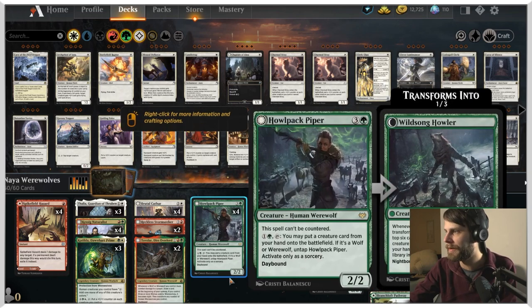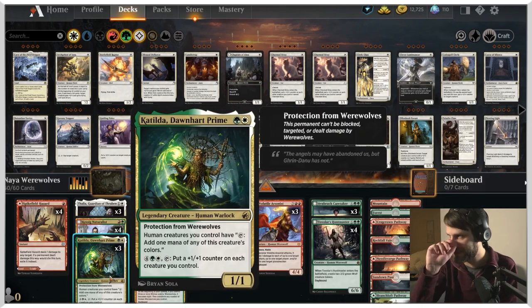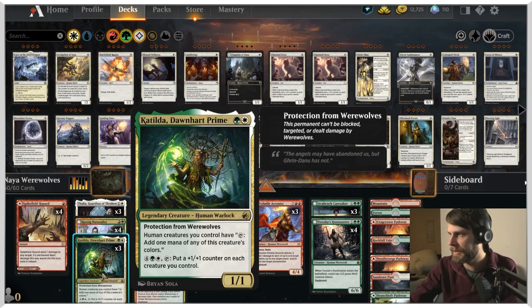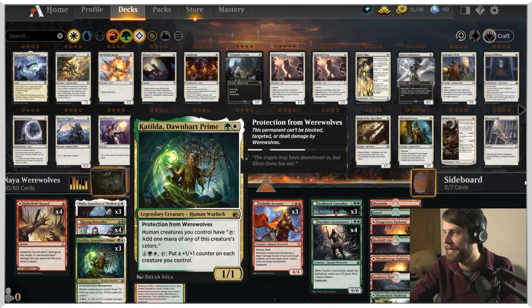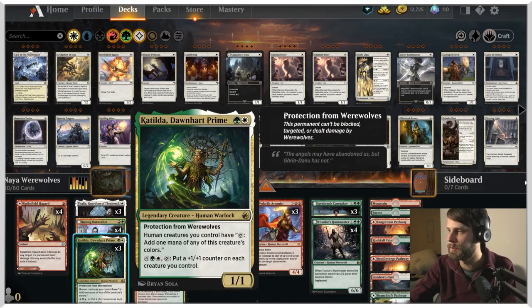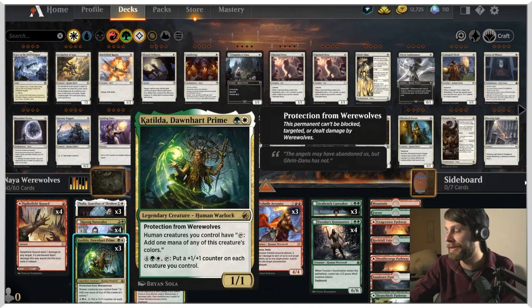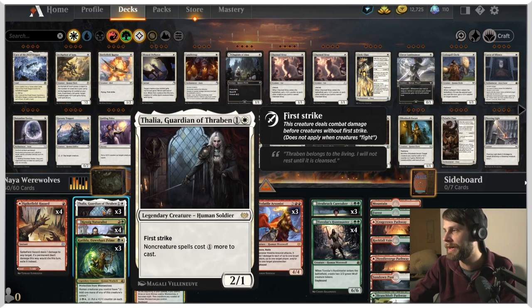We're splashing white for a few cards. Catilda is a bit of an interesting one because it really buffs up the human side of the werewolves, which seems a little counterintuitive. But what this allows you to do is basically just play out your hand very quickly, and then instead of playing anything from your hand after the fact, you can get everything on the Nightbound side by not playing anything and just bolster the board with +1/+1 counters. It's also just a very powerful card in general.